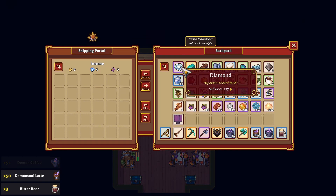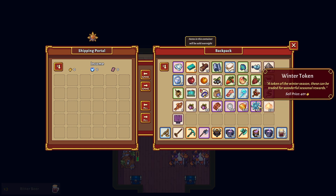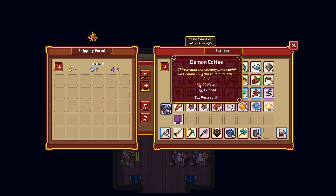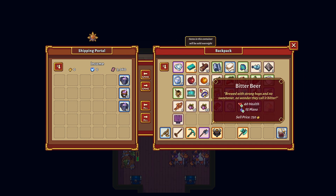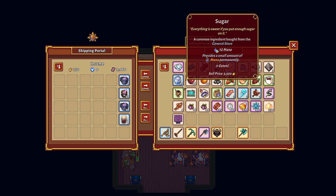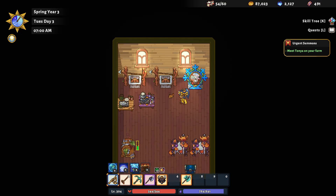I also bought this shipping portal — the winter one — just because I had so many winter tokens left over. I bought basically everything that Bloom had and I still have 400 left. But let's get these items shipped off. I think I will keep this — I don't want to sell anything else.